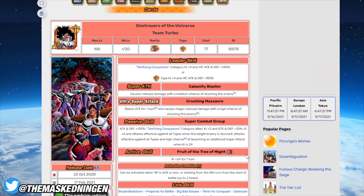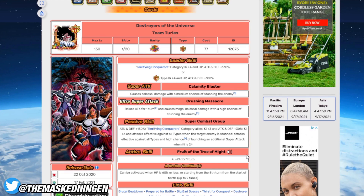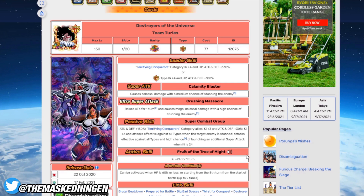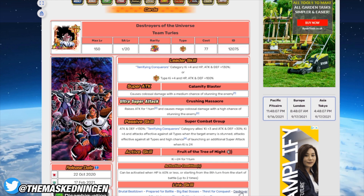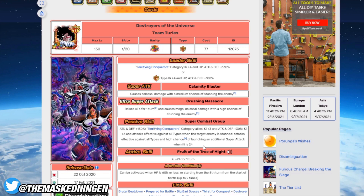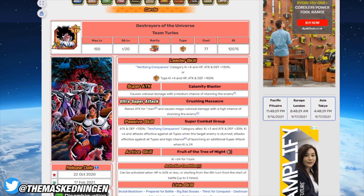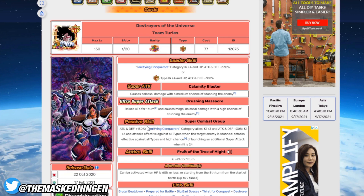Turlez's best link partner technically is AGL Turlez if you don't have multiple copies to run the TUR, and AGL Turlez is a bit of a liability in harder content because his defense isn't great. However, Turlez links up okay with other units - he's on movie bosses, terrifying conquerors, space traveling warriors, planetary destruction, and final trump card. He has the 'Destroyer of the Universe' link which is 25% attack and 15% defense at level 10, but that's a link pretty much only Turlez units have. AGL Turlez will be getting an EZA at some point, and when he does I think he's going to be crazy, so he's definitely worth considering.